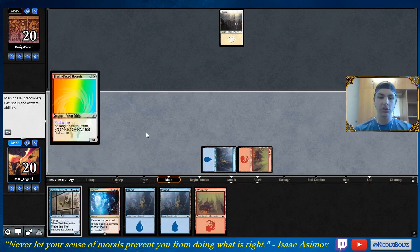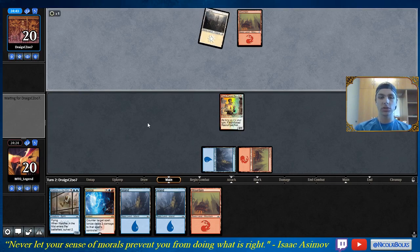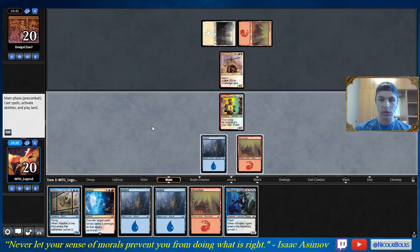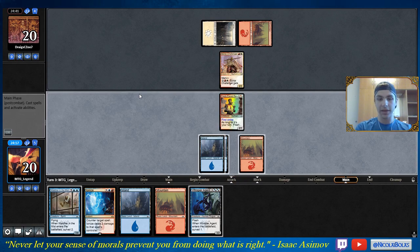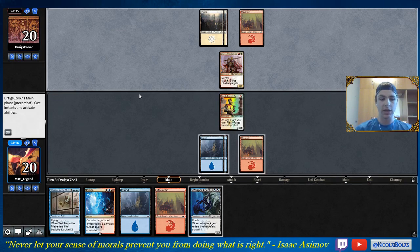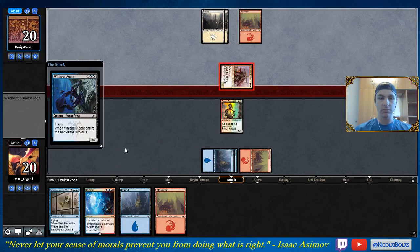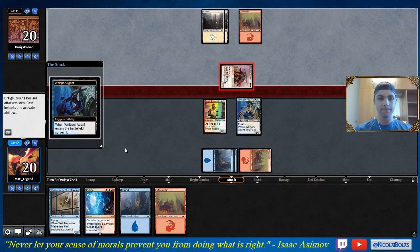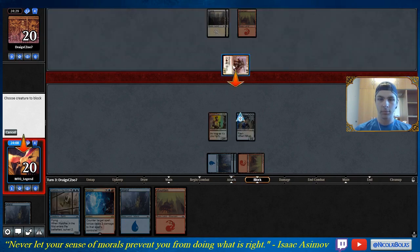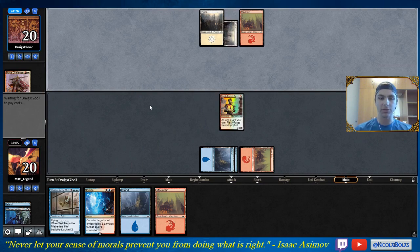I don't actually mind drawing a second Mountain — it turns on Direct Current as a draw. In this deck, once I have two red sources and two blue sources, I'm never going to play any lands past turn five. That was a very good draw, because now if he attacks in, I can flash in Whisper Agent and trade potentially. I can also represent Ionize if he has a big spell. Definitely going to at least attempt the Whisper Agent play — Surveil is pretty good. I want to kill it before he can threaten to pump it. I'm definitely not double-blocking because a combat trick gets me even worse.